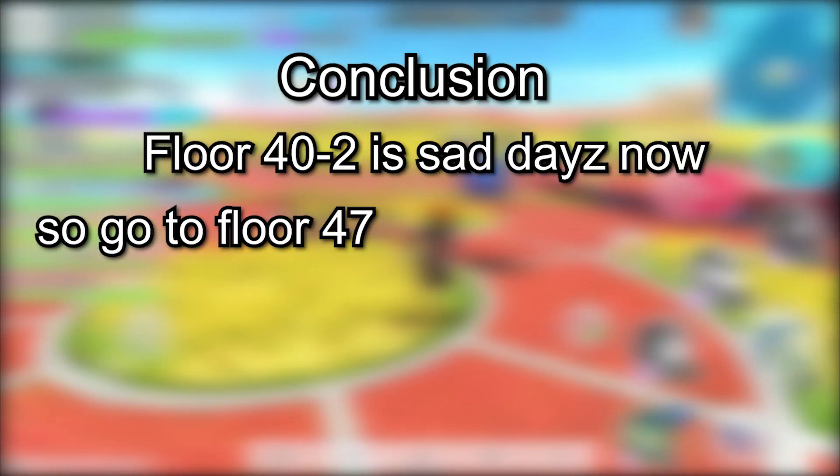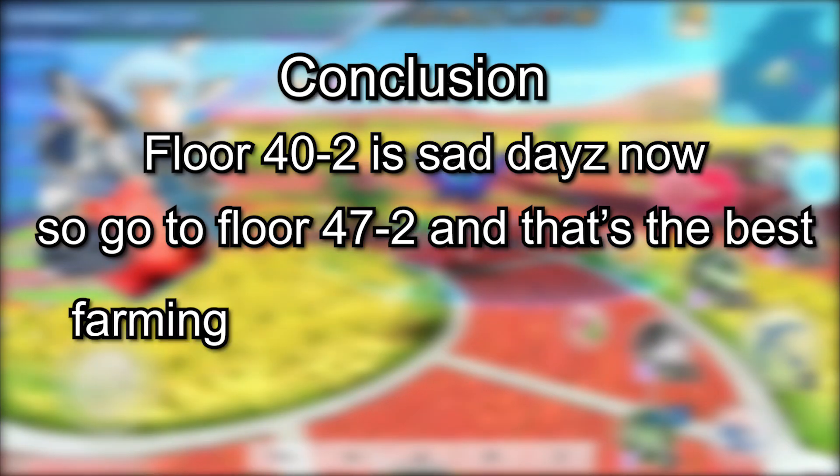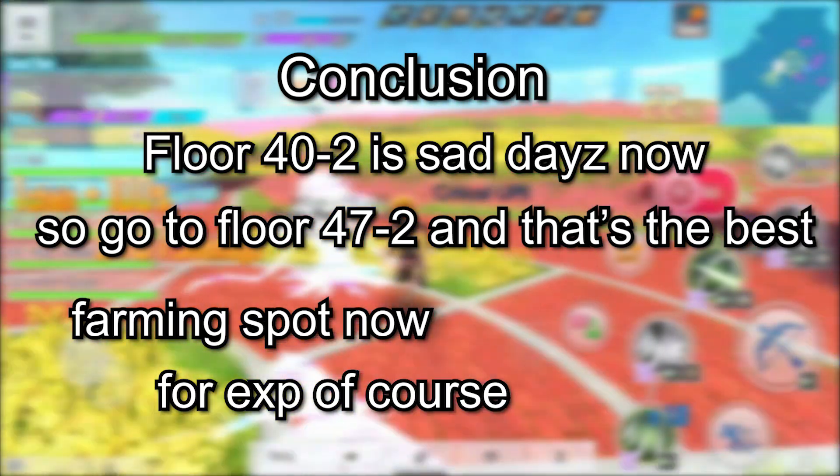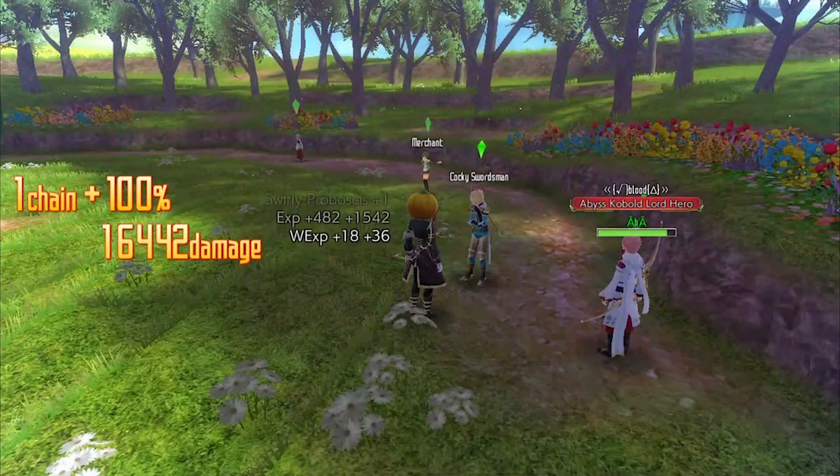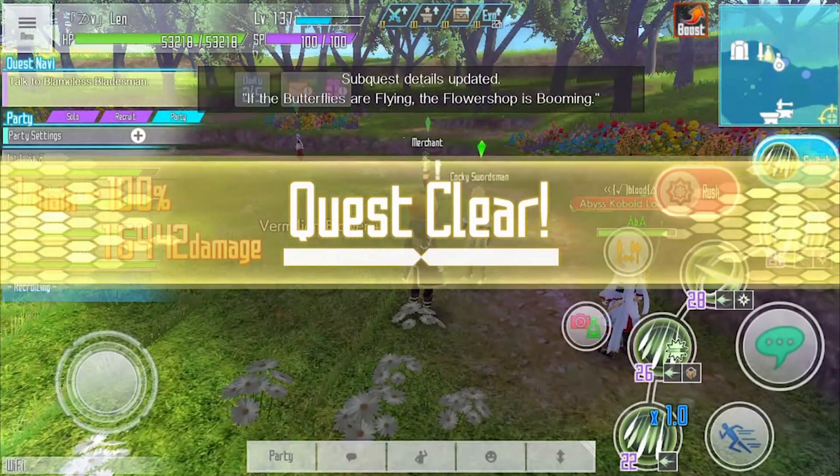So in conclusion, floor 40-2 is outdated now, so go to floor 47-2 — that's the best farming spot for EXP now. You know how to farm there, right? Just go accept the 2 sub quests from floor 47-2 and repeat that over and over again.